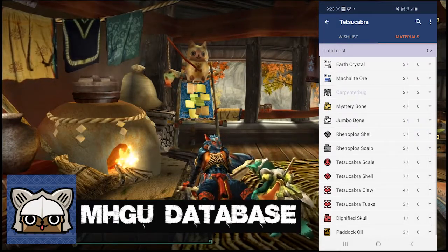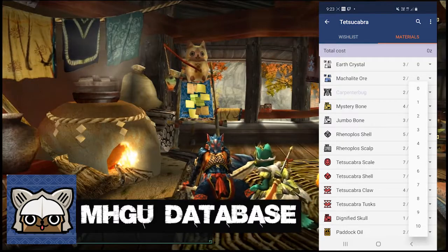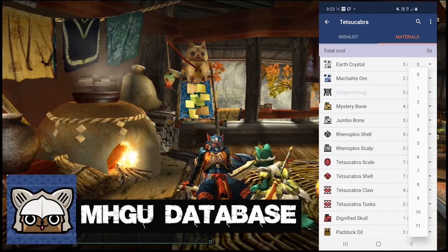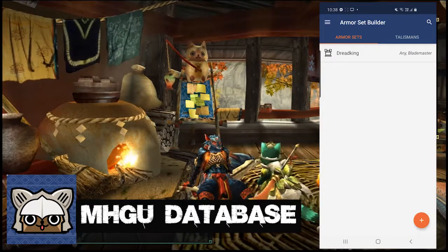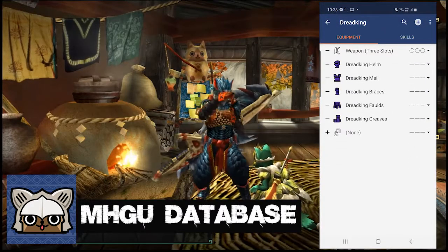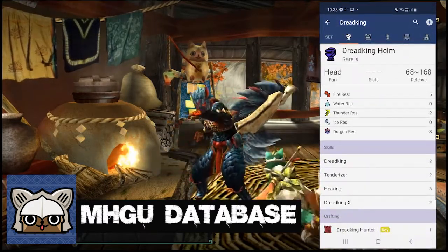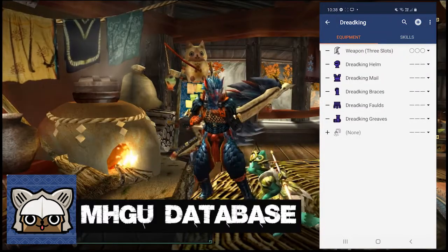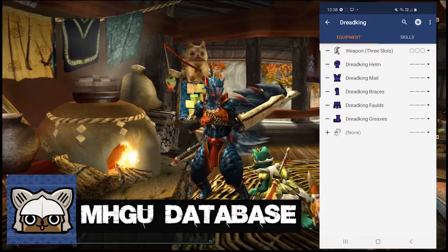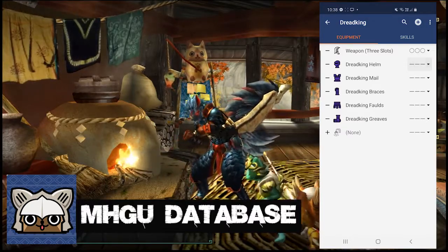This isn't exclusive to full sets though — you can add any armour pieces or weapons to a wishlist and keep track of materials the same way. Similar to the wishlist, there is an armour set builder which you can use to play around with custom builds in order to make alternative sets. However, I don't use this function a lot because I haven't dabbled in making custom sets as of yet, so I won't pretend to be an expert. Just know it's a tool that you can use if you choose to.